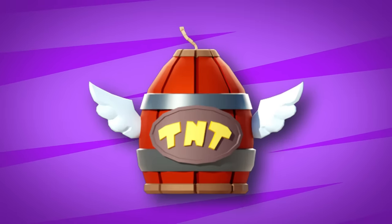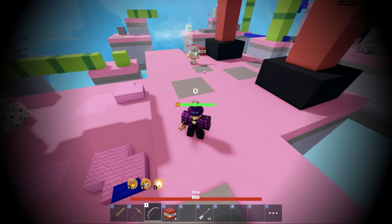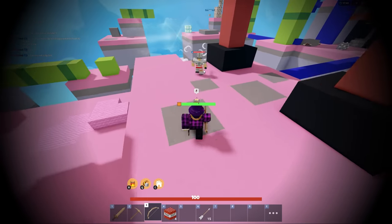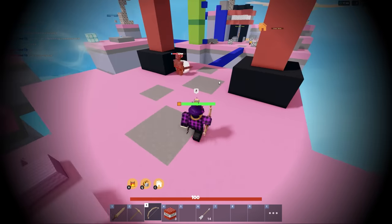Next up we have the Flying TNT Egg. You must have TNT and a bow and arrow. After fighting an enemy player, place down your TNT, then launch it with your bow. If the TNT hits an enemy player, you receive the egg.